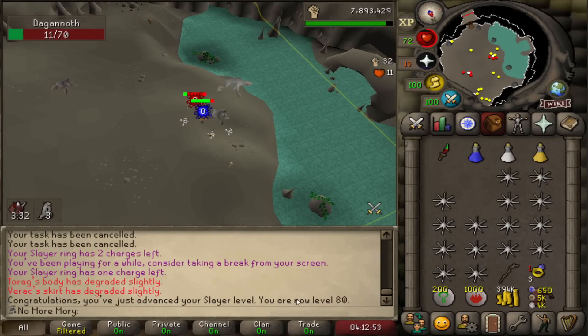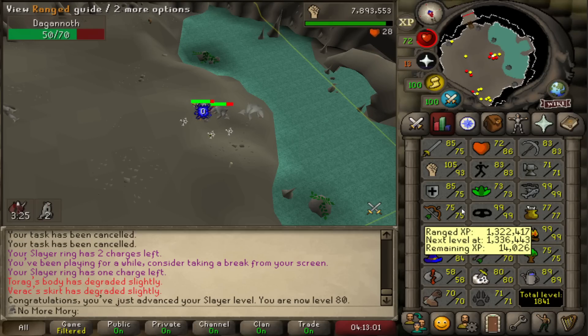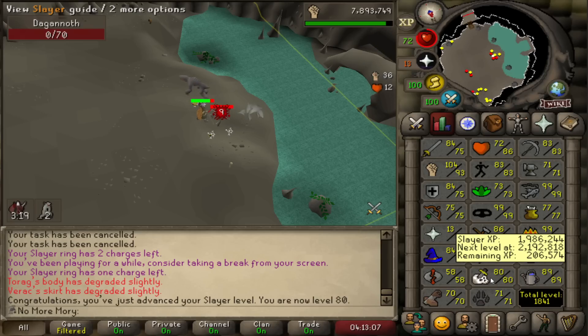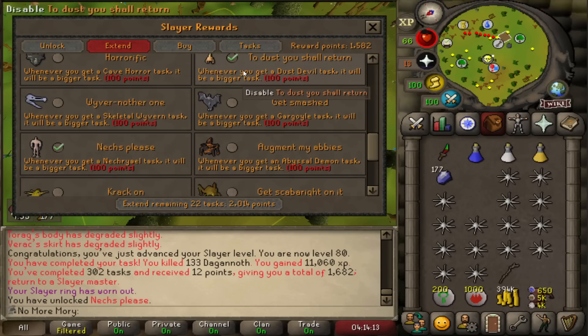As is typical, I've been waiting all day for this AD Slayer notification and I miss it. That unlocks Necrials, which is another burst task — I'm kind of excited to get to them. We're just grinding away, working our way towards 85 Slayer, and I'm going to go ahead and preemptively purchase the extended Necrials task.